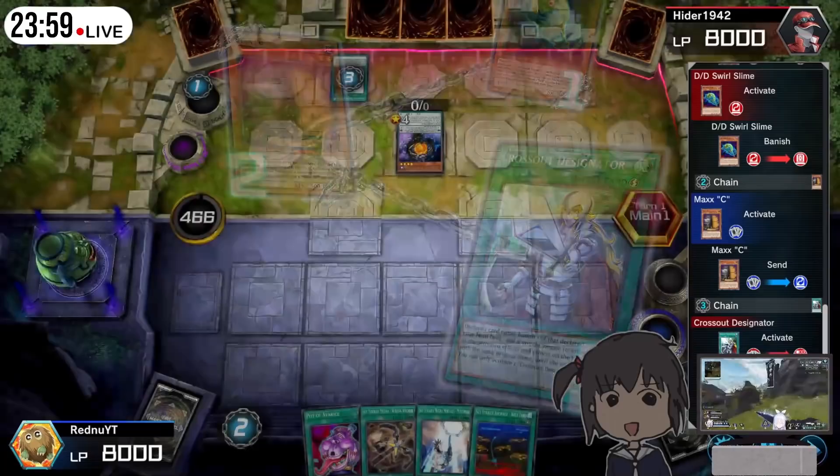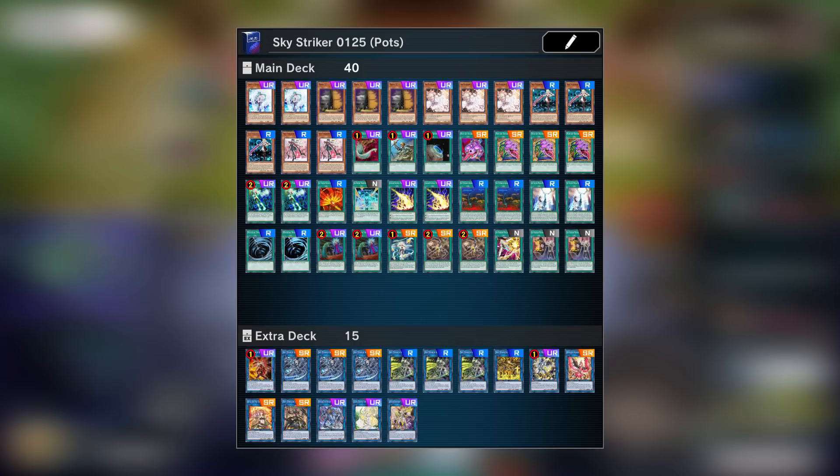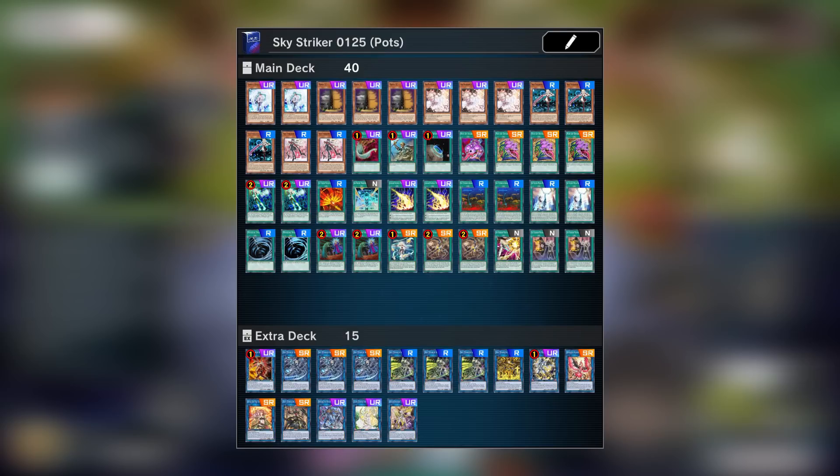Now that we've talked about all of the Skystriker cards that we want to cover, we can talk about the deck that I used to get the highest rank in Master Duel for launch season. This is the Skystrikers deck. We won't go over each card detail like the last section, but we'll cover the typical use case, why we include the cards in the deck, and why we play certain numbers of copies. A quick overview is that this build of the deck is very heavily geared for going second. A lot of meta decks in Platinum rank want to go first, and since they do, I can go second on the majority of the games I play, which I believe is where Skystrikers are the strongest.